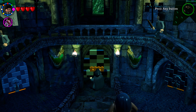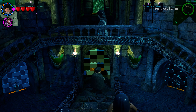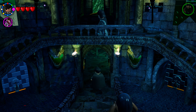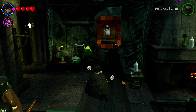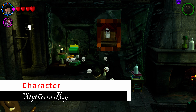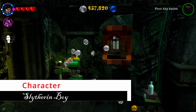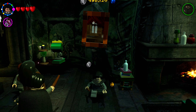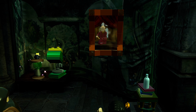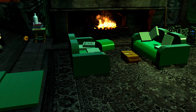Use your Slytherin character to open the doorway into the Slytherin common room. Near the entrance there's a painting — shoot it with any spell and it will throw out a box between two couches. Head between the couches, shoot the box, and that will be your next character.